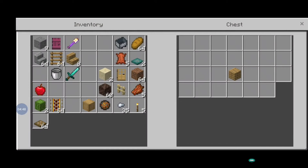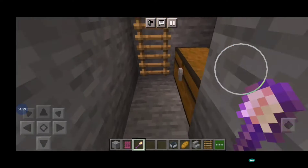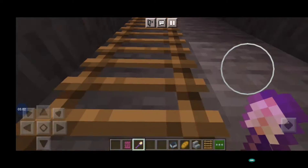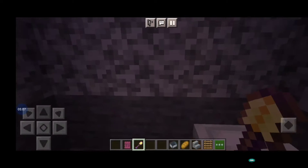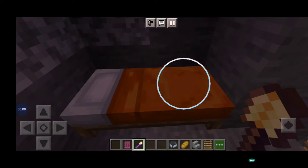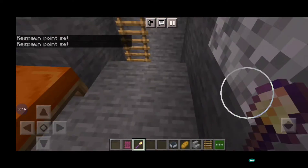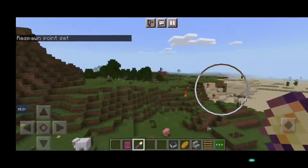I will store some things here. Here is one more chest. I will store some things over here. Now I will go up - in between there is one more floor. First I will sleep because it is night.